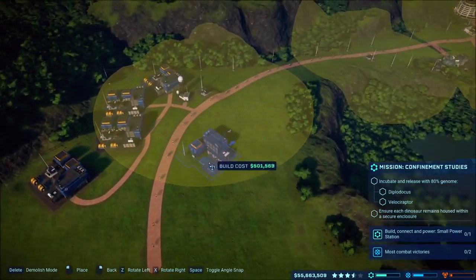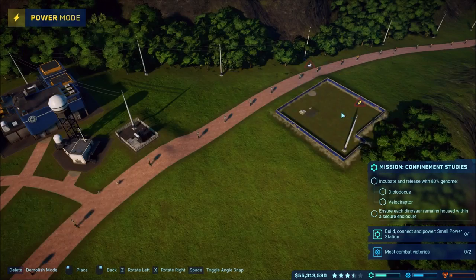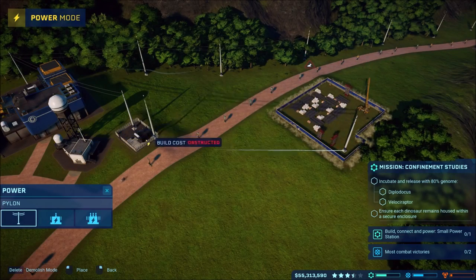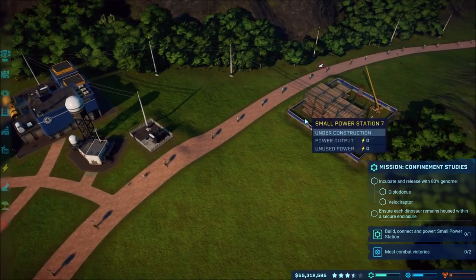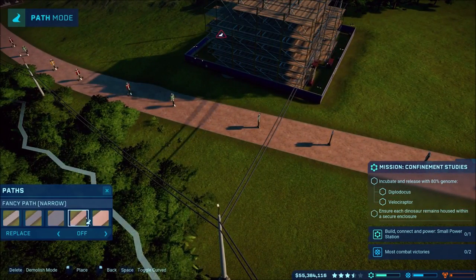Let's try this small power station thing just to get this out of the way. I'll throw it over here somewhere with all the other power - I can't fit it in there exactly. I'll try not to take up all the room so I can put cages or whatever over here later. There we go, good enough.